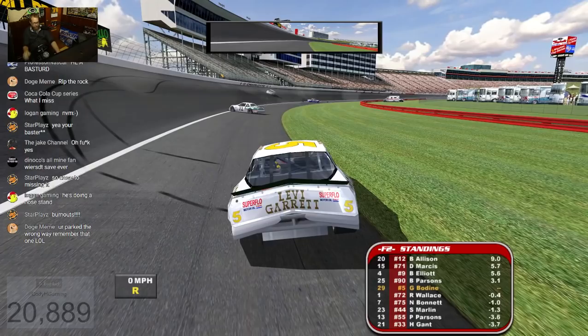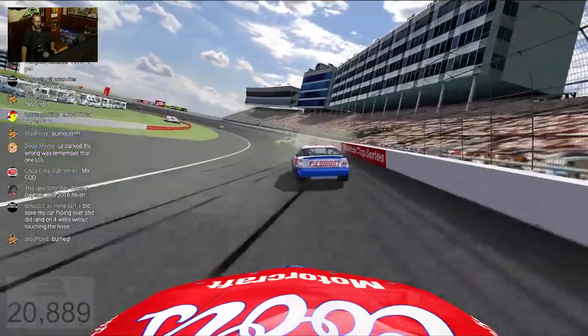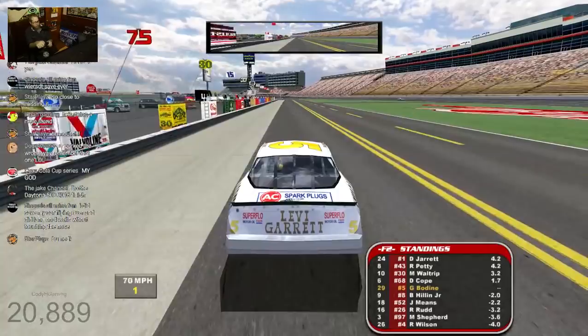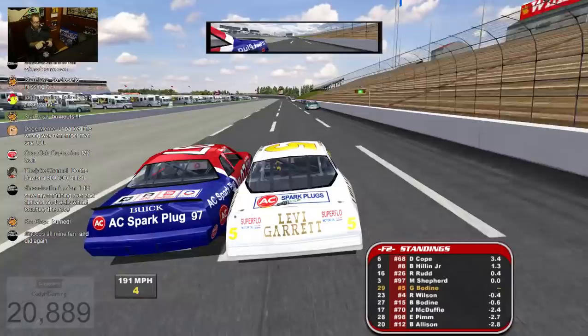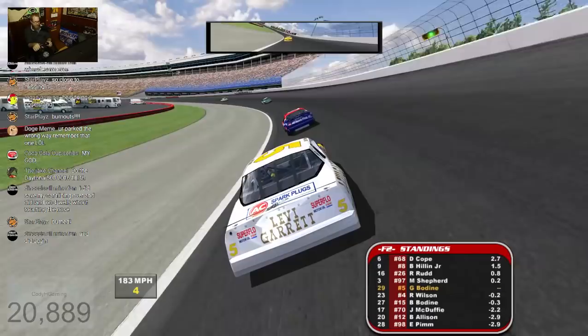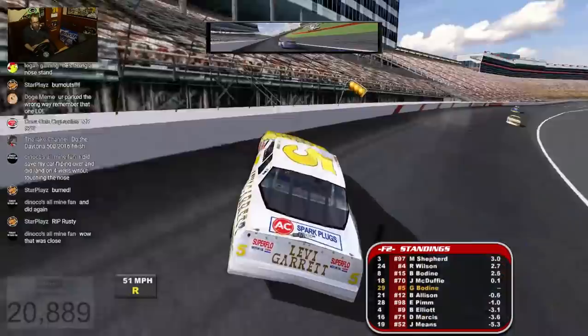I want to look at that — onboard from Bill Elliott with a roof cam. Can you imagine that in a 3D shot? Just flying out of the pits at 160 miles an hour, casually. Good thing the grip is turned up so high, otherwise I wouldn't be wrecking every 5 seconds — not when I wanted to. I saw that coming from a mile away.